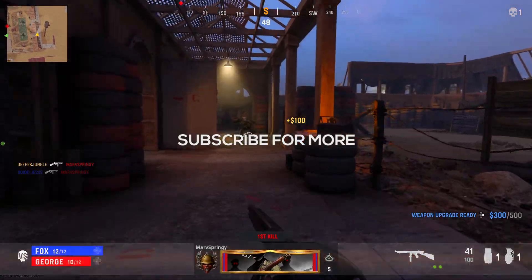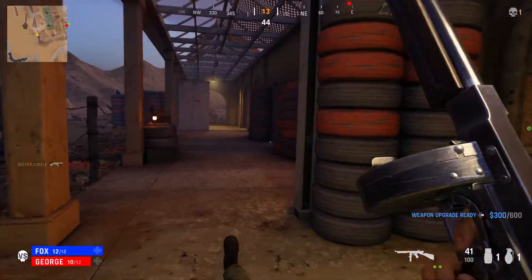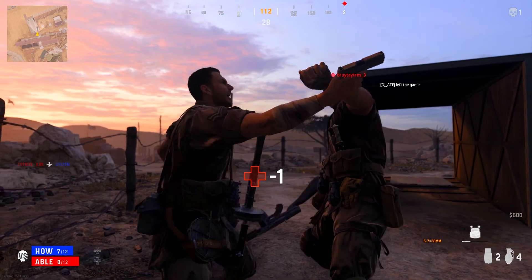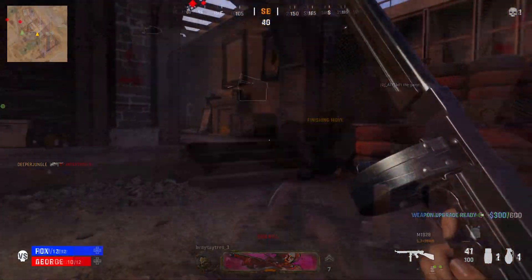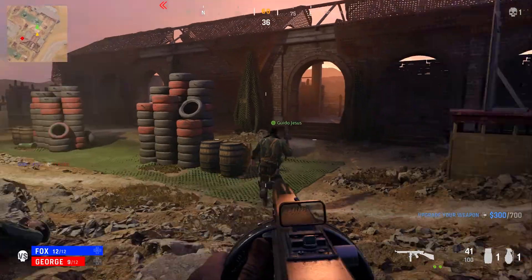Executions are available in the Vanguard alpha and they're really not that hard to do. All you need to do is go behind an opponent and then hold down your melee button to perform the execution. From personal experience and what others have seen, there's only one execution type, which makes sense because it is only an alpha. The one execution we do have is really cool.